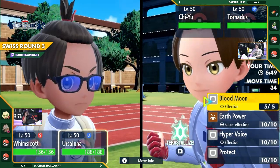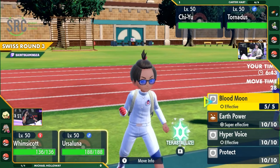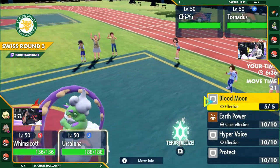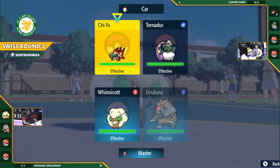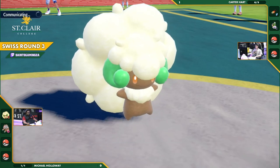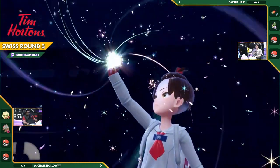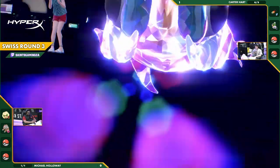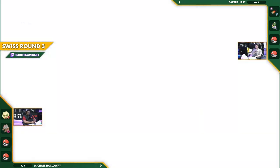We're seeing the Bloodmoon being considered, but Earth Power could just be as effective — shutting down that Chi-Yu would be imperative. That would definitely threaten a full knockout. This Chi-Yu is not running a Focus Sash — I believe that is a Choice Scarf. So it could very well threaten the one-hit knockout here. It's Terastallization coming out — going to be the Chi-Yu recognizing the threat of Earth Power from Ursaluna Bloodmoon, Terrastallizing to at least make it a neutral hit.